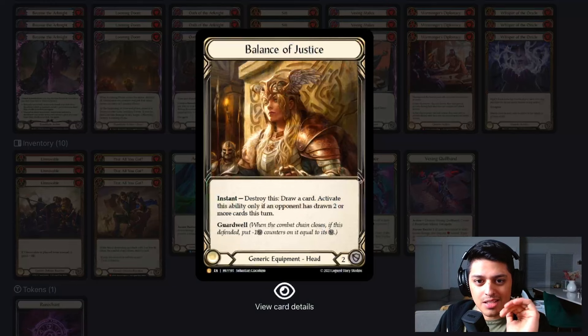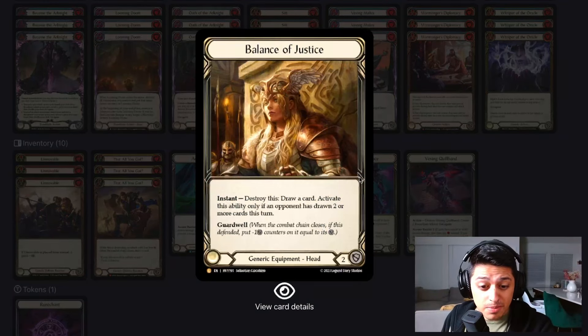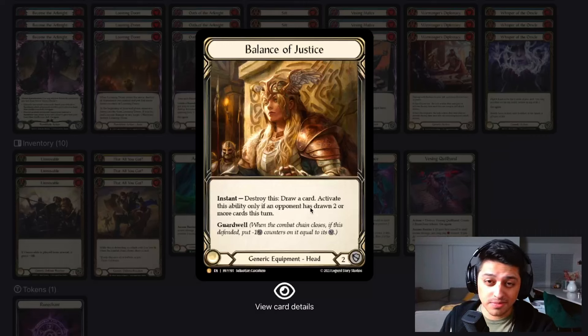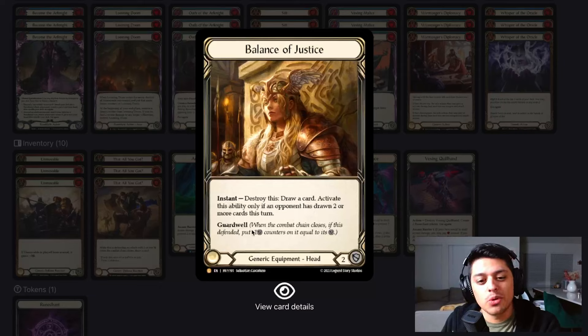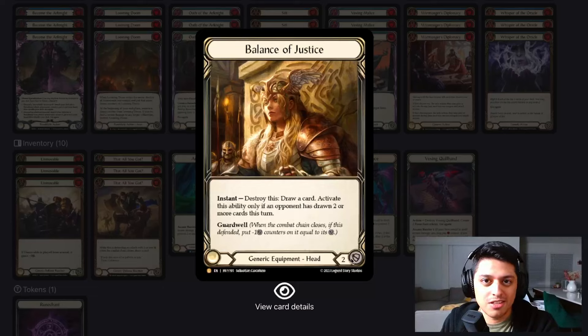Last but not least is the Balance of Justice — the newest generic legendary headpiece from Heavy Hitters. It's got an instant ability to destroy it and draw a card, but you can only activate this when your opponent has drawn two or more cards during that turn. It's got Battleworn, so it blocks for two and doesn't break — you only break it when activating the instant-speed ability. I'm only bringing this into brutes matchups because Blood Rush Bellow is nasty.